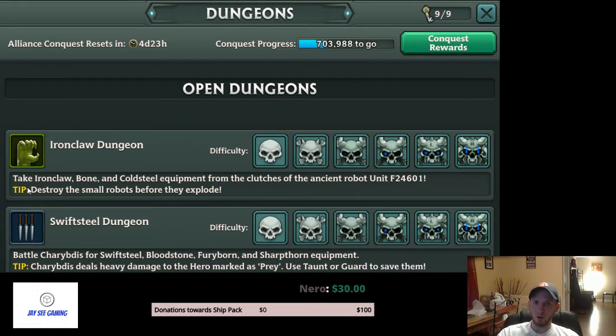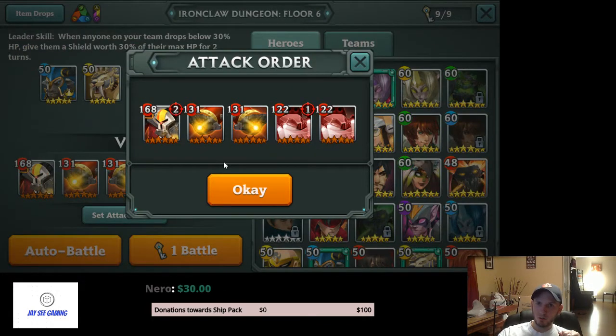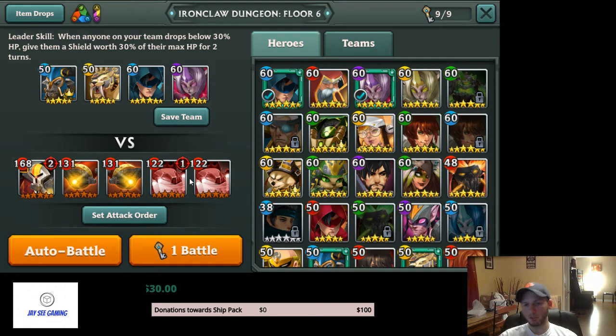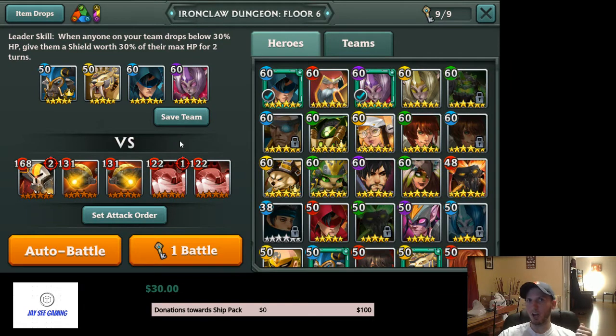Starting with Iron Claw — there's a boss and four adds. These two little robots here you have to kill, otherwise they explode and do a lot of AOE damage to your entire team. On a lot of my dungeon teams the strategy is to kill the boss with DOTs, but DOTs alone are probably not going to be enough to take out these little guys. Their self-detonate skill has about a two-turn cooldown, so after two turns they blow up and hurt really bad.